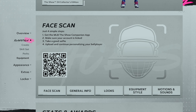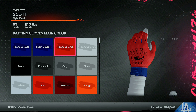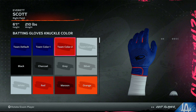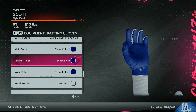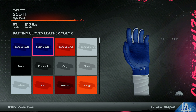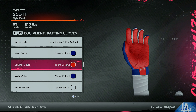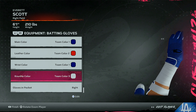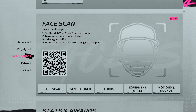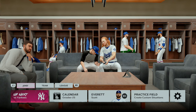I'll sacrifice a little vision with my batting gloves since I have other equipment that boosts vision by plus six. Not changing the other stuff. Let's customize the batting gloves a bit — red on the palms looks nice, blue there, white stitching. Yeah, I think that looks good. Without further ado, let's go to Game 1 of the World Series!